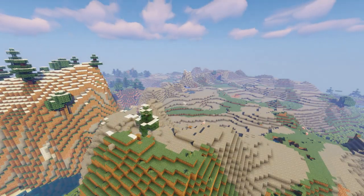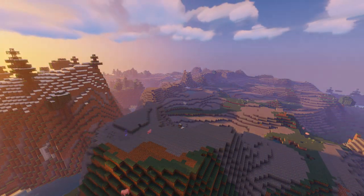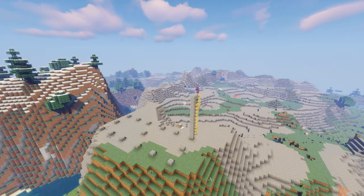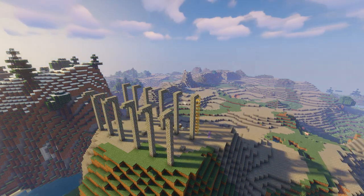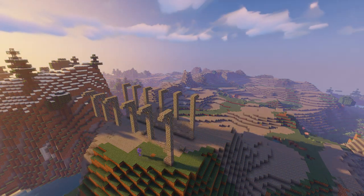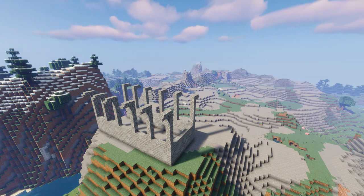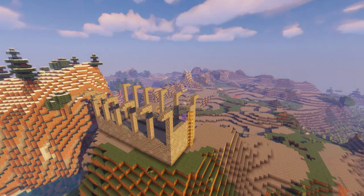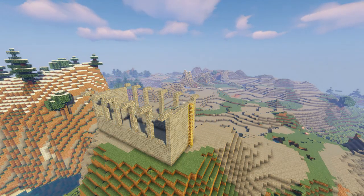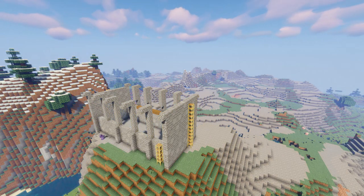I decided this hilltop would make a perfect spot for a monastery temple area. I started off by smoothing it out, then placed out where the primary pillar spots are going to be, bringing those up with cobble just to get a general shape. We'll come back through and mix it up with stone, smooth stone, andesite, and cobblestone for the majority of the build.